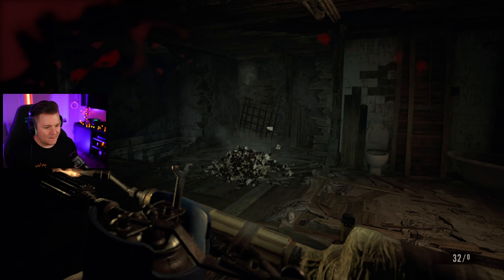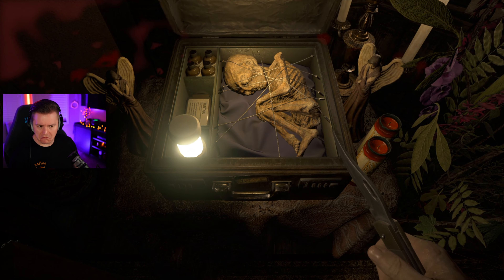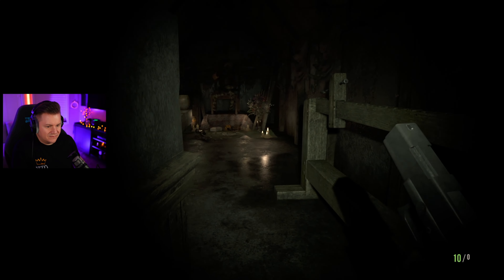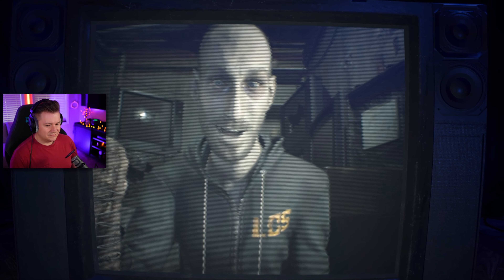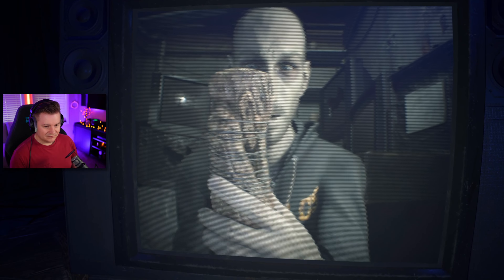After a really long tough fight, we finally take her down. We can now make our way into a new room where we discover that we need to find a special head and an arm to create the serum that will save Mia and Zoe. We pass through some dark creepy kid areas and find the arm in a secret hidden room, which afterwards gives us our next achievement. We find out that the Baker family's son Lucas has captured Mia, Zoe, and the head that we need to make the serum.